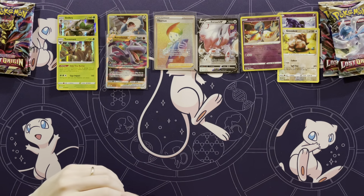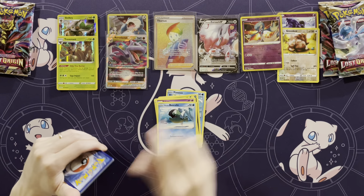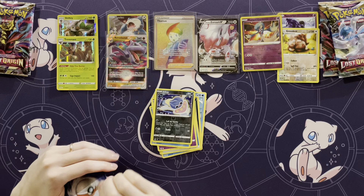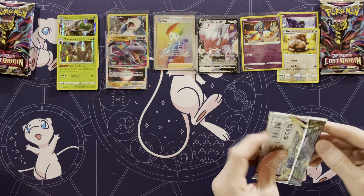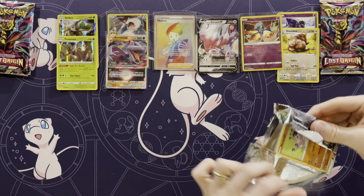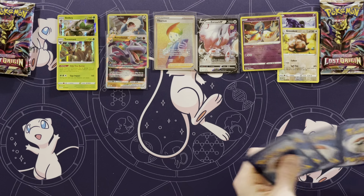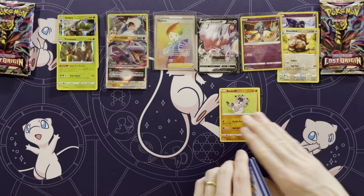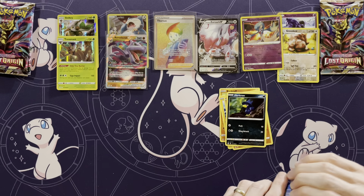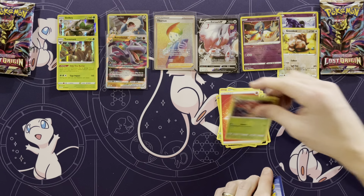Now you need to get something — how about a character V, secret rare, whatever it is? Inkay, Dustox. We have four packs left and out of these four I think we'll at least get a reverse holo rare. There's my reverse holo rare I was asking for. Out of 12 packs you would get between two or three hits, because a booster box gets about eight hits — so two or three from 12 packs. You would hope towards more of the three side. Three hits — that's pretty good, plus a Radiant. That's a little extra bonus.